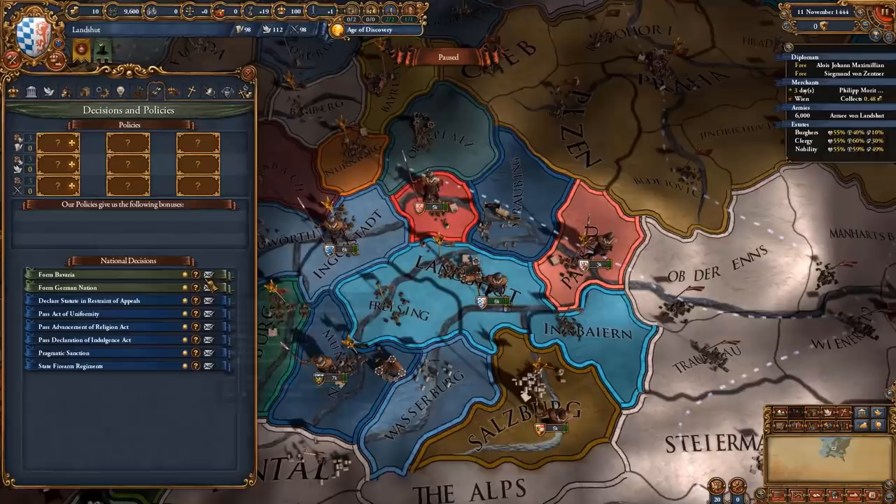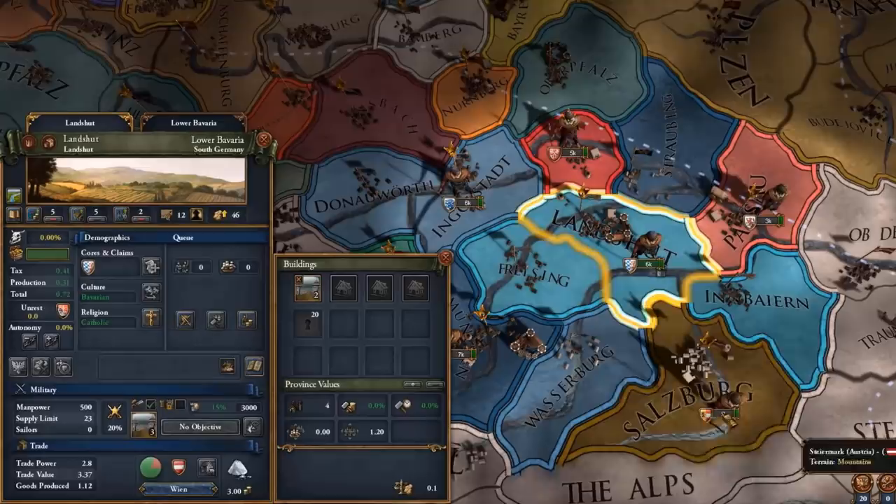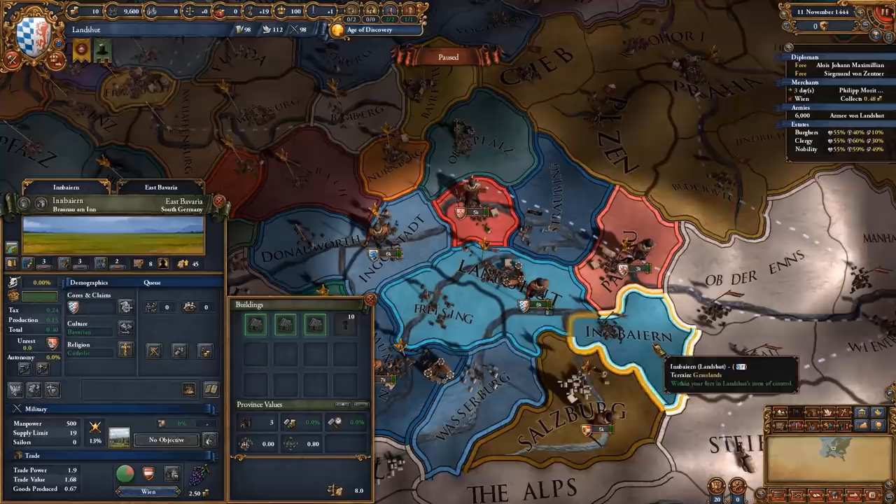Before we get to that point, we're gonna be doing our estates. We give the plus one admin and military. In order to give the diplo one, we're gonna be setting the encourage development edict in our state here and we will be developing - actually in Bayern it's cheaper by one point. We're gonna be developing this one once and that means we can give the plus one diplo as well.